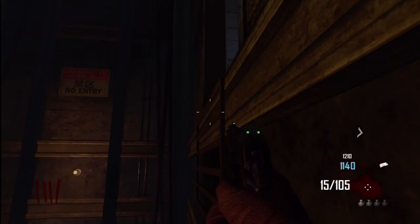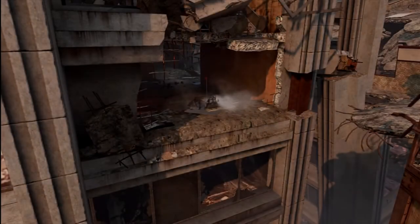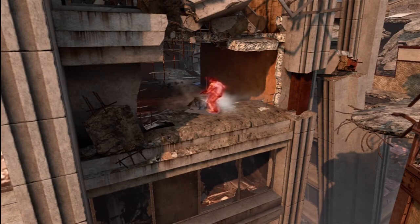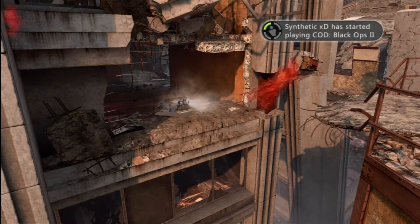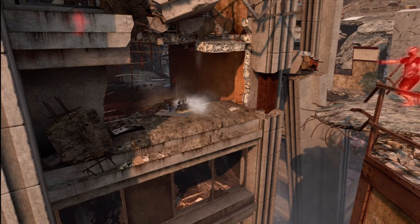This is a view from my friend's point of view — you can see the zombies just coming into the elevator and dropping straight down. And this is a view from the Trample Steam — you can see the zombies jump on it and it flicks them straight off the edge, killing them instantly. This makes it a high round strategy or a round skipping strategy as well.